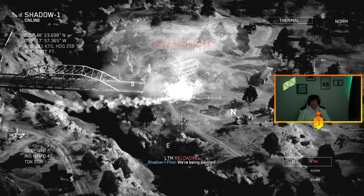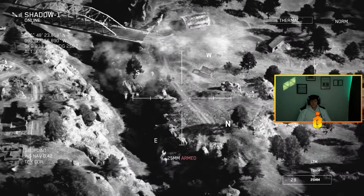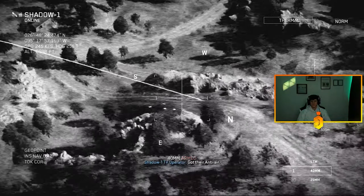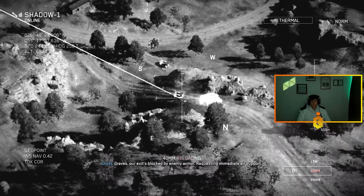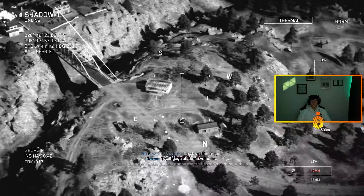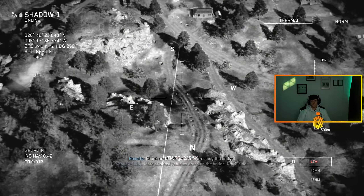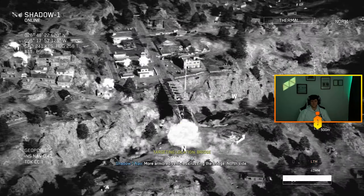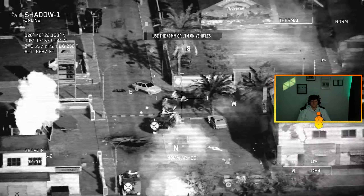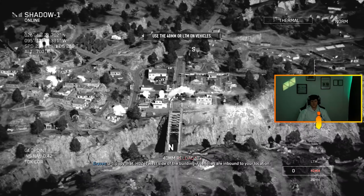Attach it Three-One, this is Shadow One. Blue forces are on the roof of the restaurant building — HLZ will be hot. We'll remain on station to provide cover fire. Good copy, we're inbound now. Extract in 30 seconds. Solid copy. Got an anti-air team near the bridge, north side — shite them out. Oh, there he is — anti-air team is down. We're out of measure. Got their anti-air.